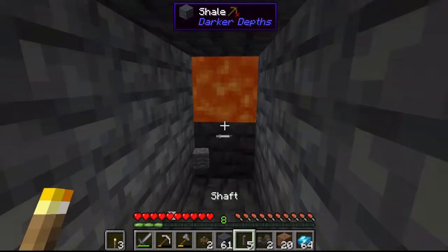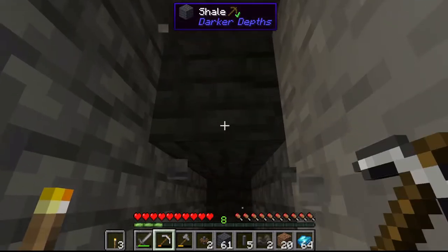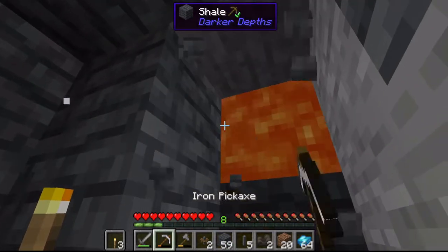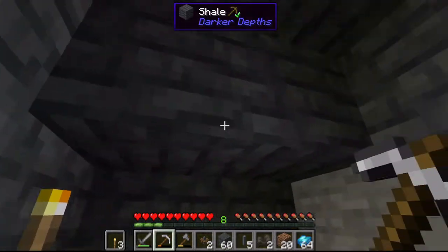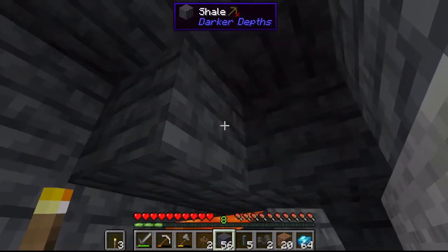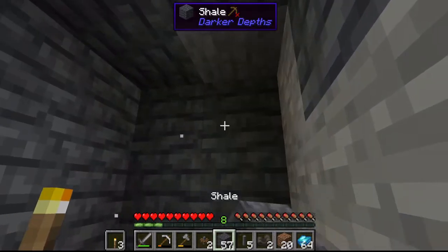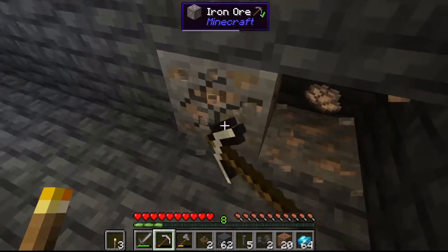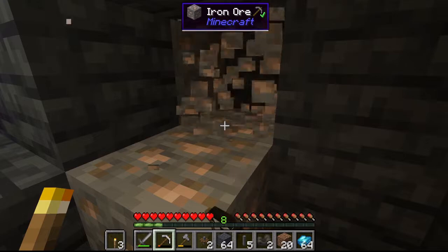Now I have to deal with this lava situation — it keeps happening. I try to have it three blocks high but annoyingly there's no block above, so I have to manually maneuver around it. I also collect the iron ore because I want to get as many ores as possible.